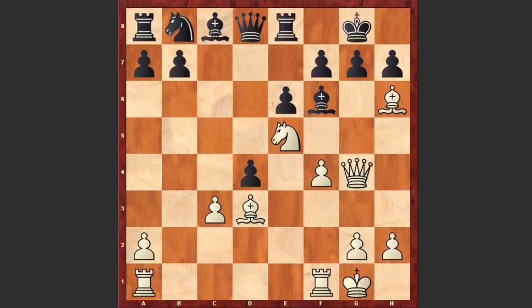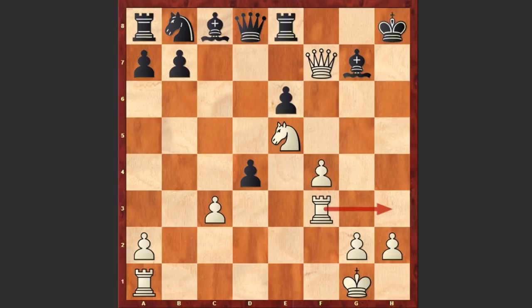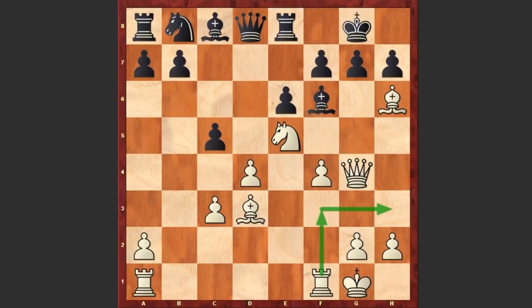For example, right now cxd4 can't be played because white can go for this beautiful tactical shot Bxh7 check. If Kxh7 then Bxg7, sacrificing the second bishop as well in order to expose the black king. If Bxg7 then Qh5 check and then Qf7 check, and then the rook can join the attack and it's over. This is terrible for black. That's why after f4 we see g6.